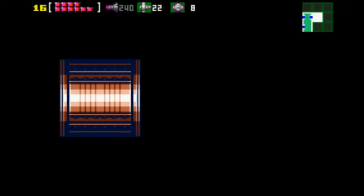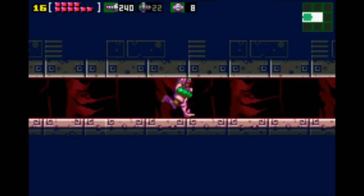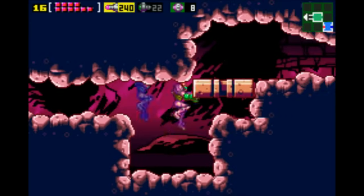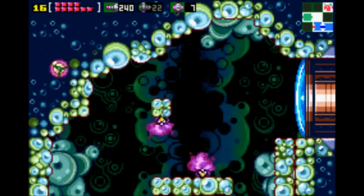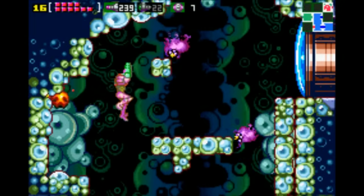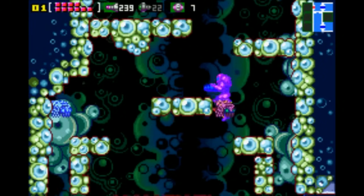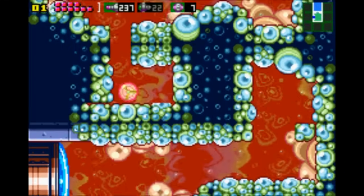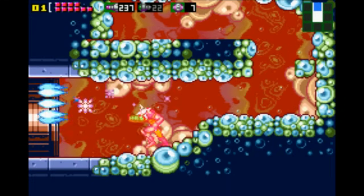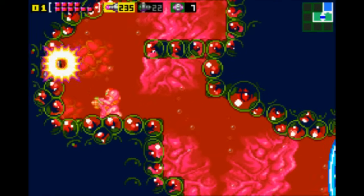There are homages to the original Metroid level design, but 98% of this is completely new. The thing about the original Metroid is that Samus moved an awful lot slower. So even though all of the areas are based off of the original Metroid, there's less ground to cover — or it might be the same amount of ground, but we also move like three times faster.